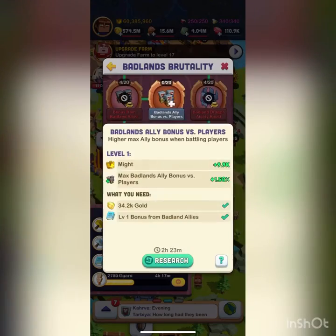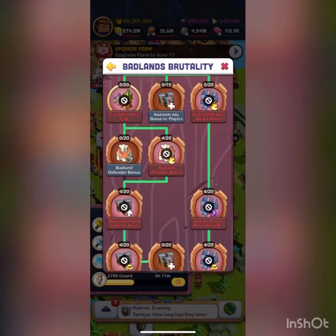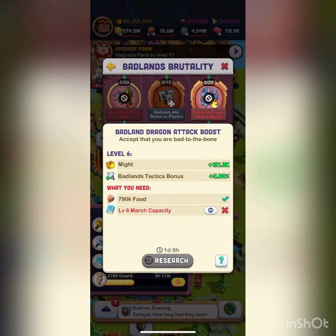The badlands ally bonus — don't upgrade this at all in the early game, honestly probably even mid game. It's a very late game research dealing with allies. On the right side, the badlands dragon attack boost makes your dragons' attacks stronger in PVE, PVP, raids, whatever. Early game the percent isn't huge, but it adds a decent amount to your attacks especially for raids. If you're struggling, biome research is the way to go.